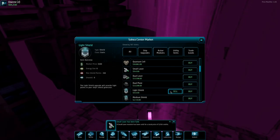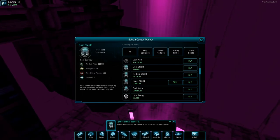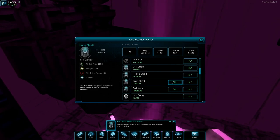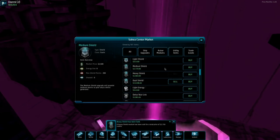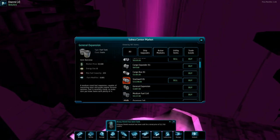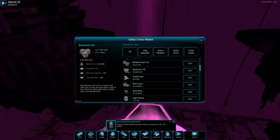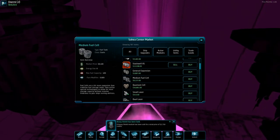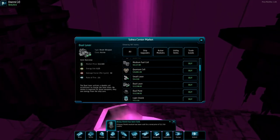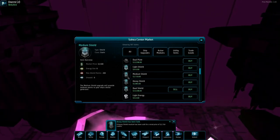We can sell the small lasers — get rid of all those — and sell the light shield. We don't need that one. Oh, do shield — this one is better with 500 points. So we'll just buy upgrades instead. Let's see — heavy shield was pretty useless. Let's look at the quantum cell right here for a fuel tank — that would be bigger.